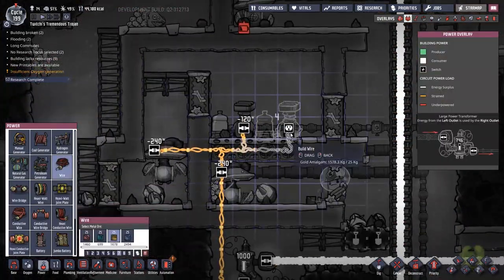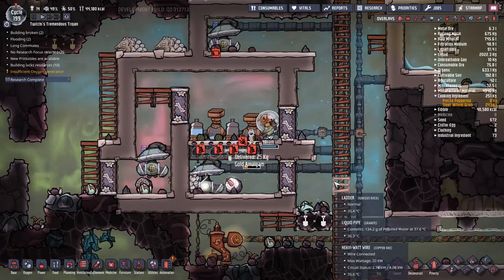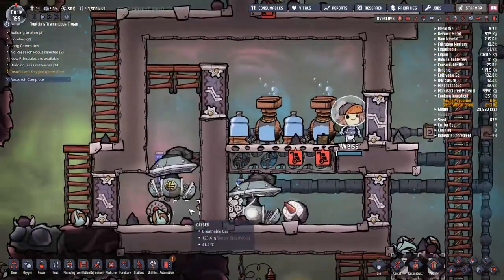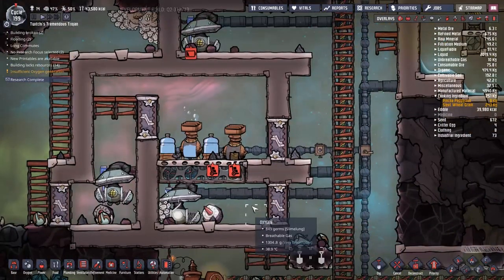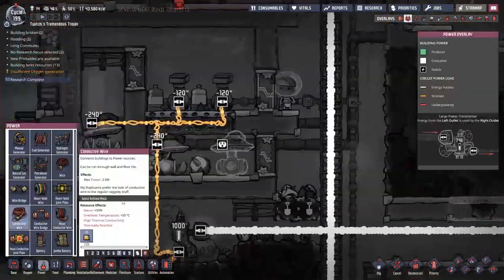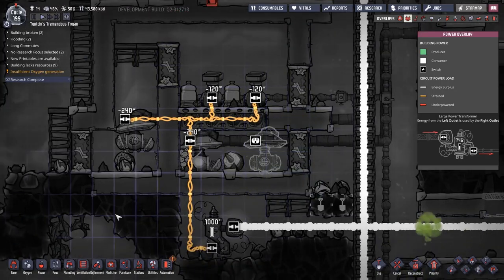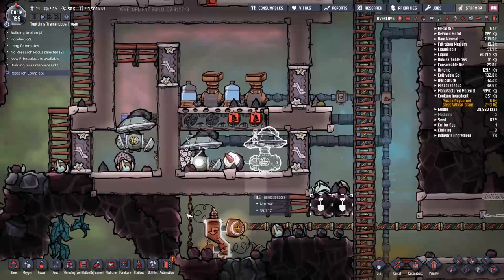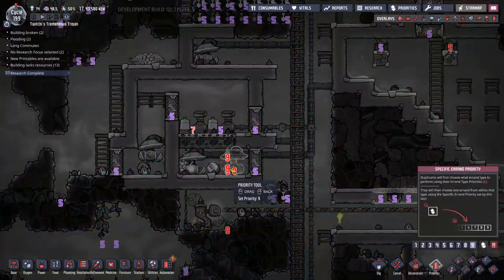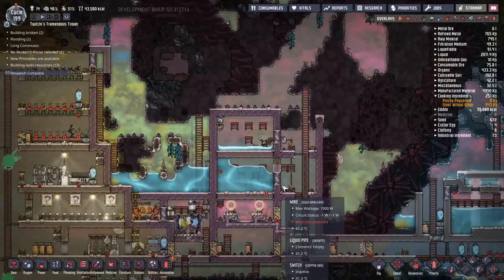With the ripping down of the dividing wall we've set up a weird turbulent system in the gases above. A lot of the oxygen has made its way over the crest of the door and dropped down to where the gas pressure sensor is, throwing off the entire system. Thankfully we're working on a brand new system so I'm not overly bothered. I'm actually even considering cutting that side section off entirely, and I'm going to use the same pressure sensor at the bottom to power both pumps.